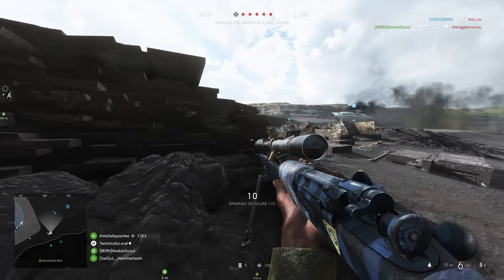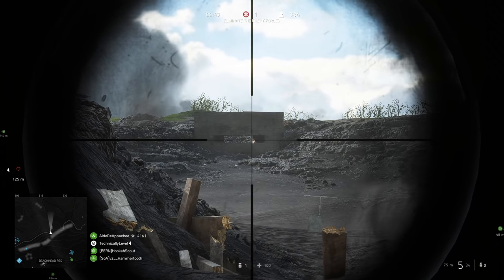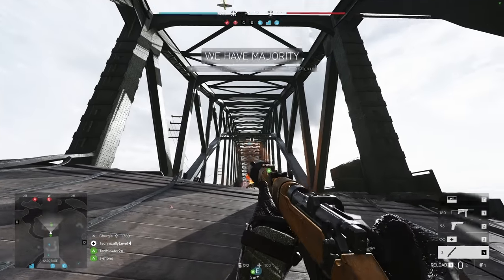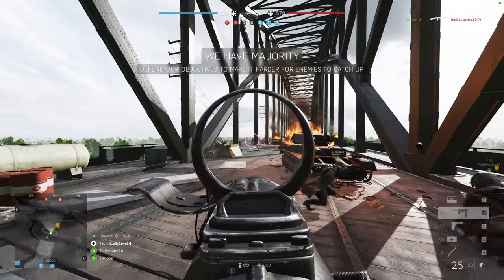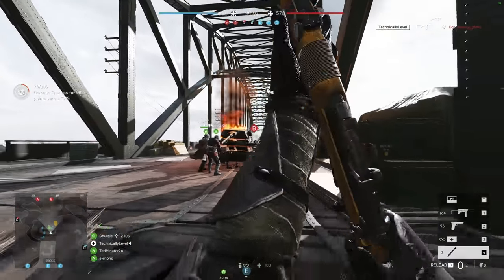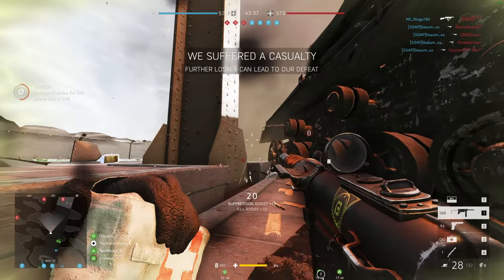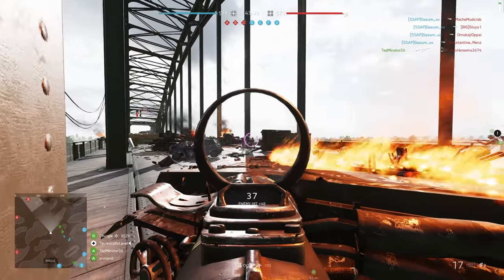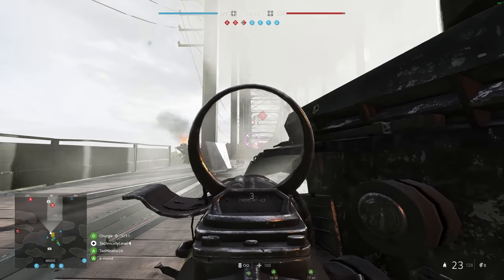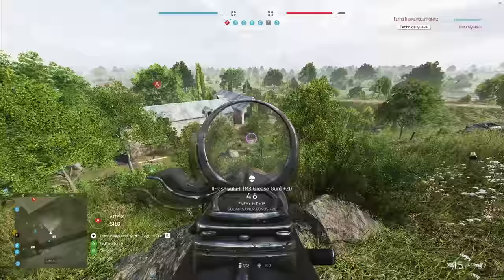For guns, snipers have gotten a nice quality of life improvement to ADS — the black screen during the animation is quicker, which helps with keeping track of your target and makes the action less distracting. The M3 Grease Gun no longer has a muzzle flash if you equip the suppressor, and the Snakebite stock customization no longer blocks the iron sight view of the M1A1. Grenades and dynamite thrown from vehicles at high speeds no longer cause extreme throwing range. DICE fixed the bug related to the lunge mine and sprinting, and fixed several windows that would bounce back grenades if they hit the wooden frame instead of the glass. All weapons are otherwise unchanged in terms of balance.